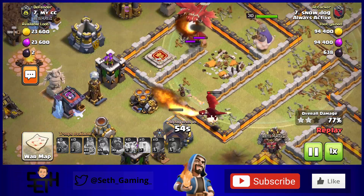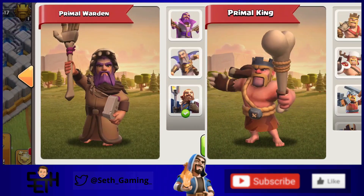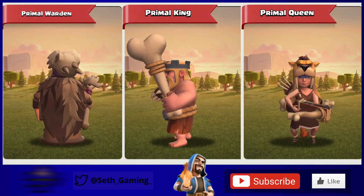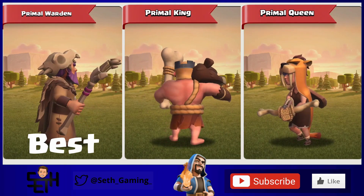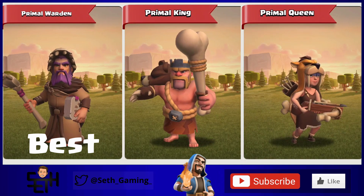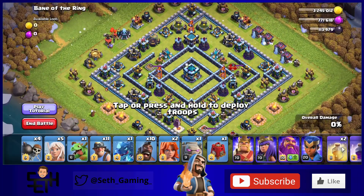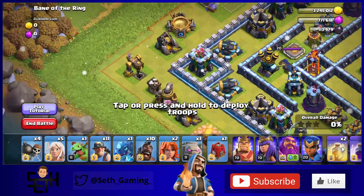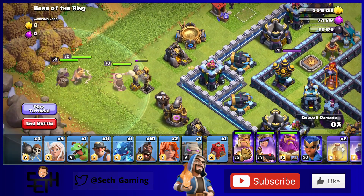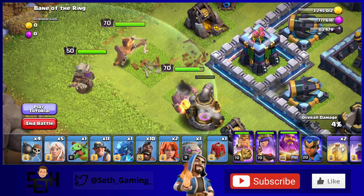The three worst skins are the Primal Warden, the Primal King, and the Primal Queen — and that's the order I would put them in. The Primal Warden is the best of the worst, if that makes any sense, and then the Primal King, and then the Primal Queen I would rank as the worst skin in Clash of Clans. The reason I think this is that the Primal skins just don't really fit the heroes — the brown colors and the design of the skins just don't really fit the heroes very well.